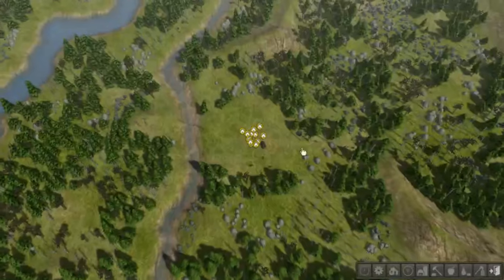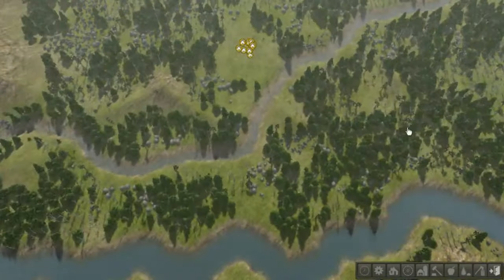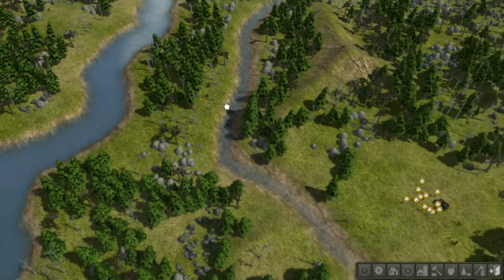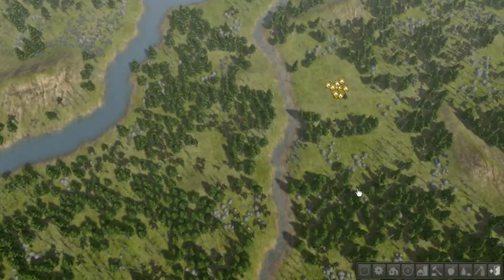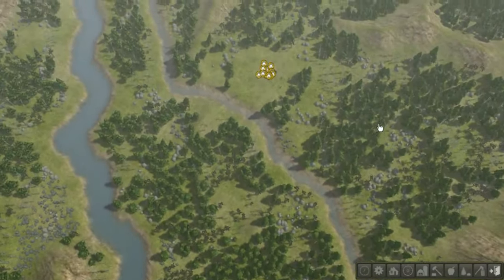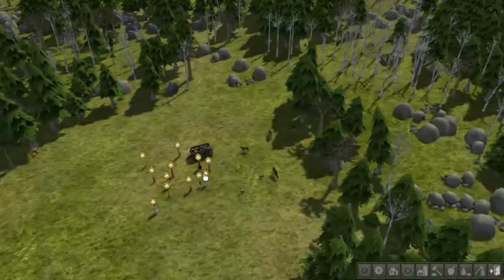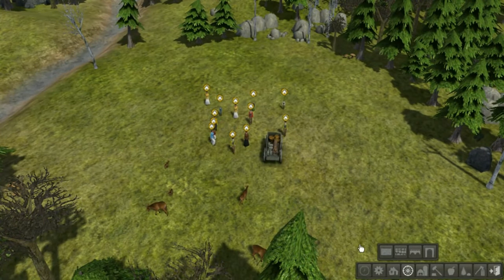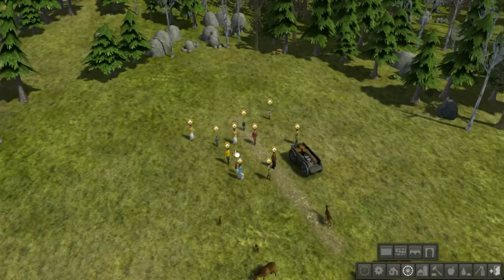I'm gonna pause and see what we have. We don't have a big river next to us like I have in other games - we do have one, but we're gonna need to cross two ridges to get to it. Looks like we actually have a nice area to build and gather resources in, which is always good. First thing I like to do is build a road just next to the cart.